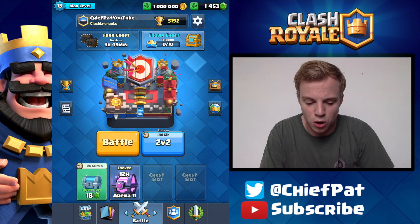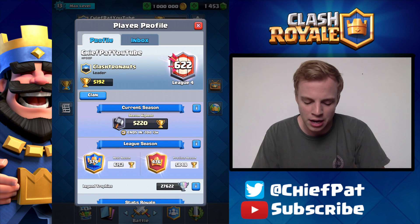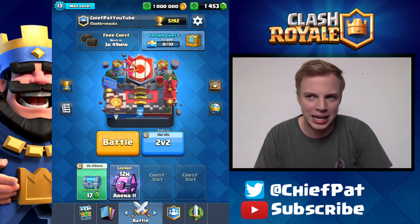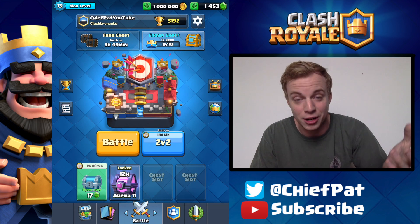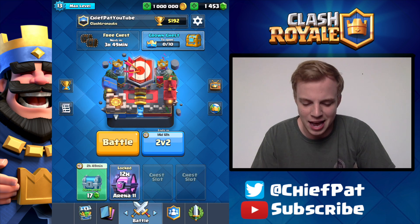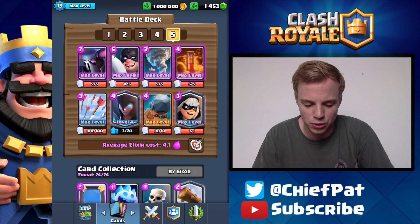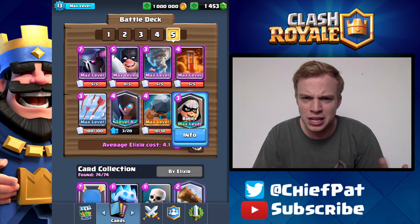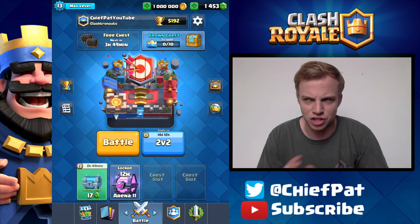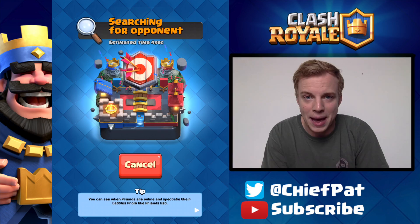I'm at 5,192 trophies and keeping up pretty well in the trophy count for the beginning of the season. I'm number 622 in the world with 20 days left. I've been at like 10,000 in the world with two days remaining and then pushed up to the top 300, so being in the top couple hundred already is really good. Let's push today using this Pekka deck I showed you yesterday. It has the Pekka, Executioner or Tornado, and Bridge Spam — three different genres of cards thrown together that actually works really well. Let's get into battle number one.